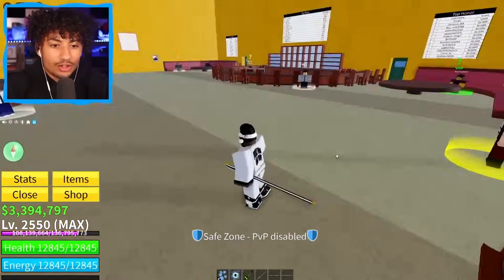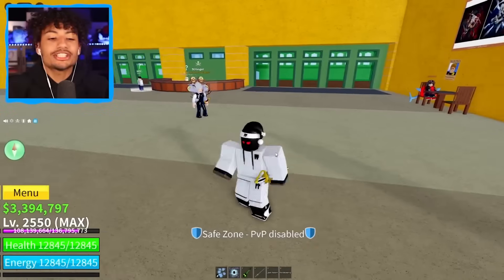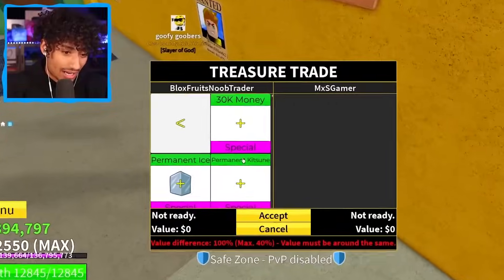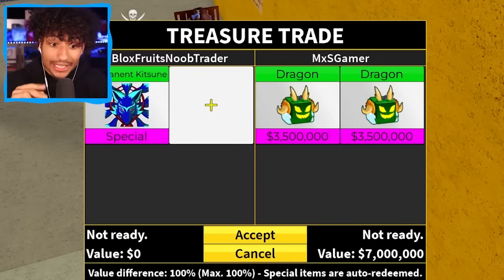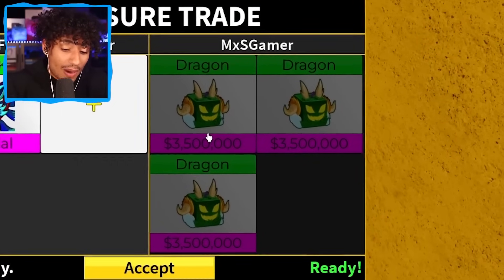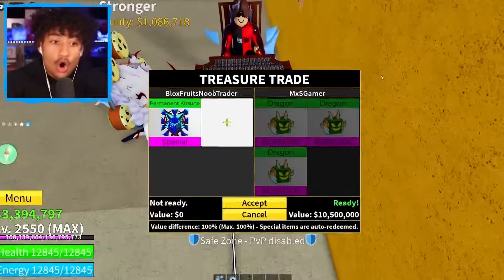Nobody is here — are you kidding? Nobody wants to trade perm kitsune? Time for a different server. Now THIS is what I'm talking about — new server, two people in here! This guy's ready to trade. Permanent kitsune — let's see what you got. Two dragons... okay, three dragons! This is actually good because dragon is getting reworked, or is it? We don't even know — it's taking forever. But after it gets reworked, this value is gonna go up. I might do this trade — he has a YouTube shirt on, that's kind of cool. I'm gonna accept.